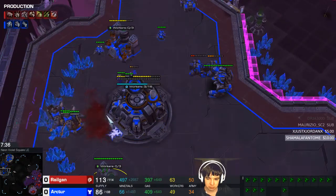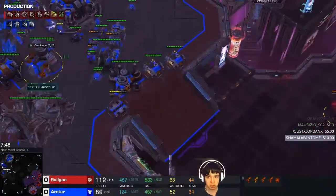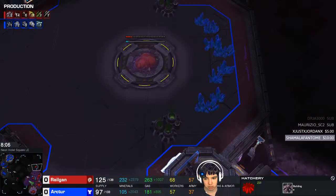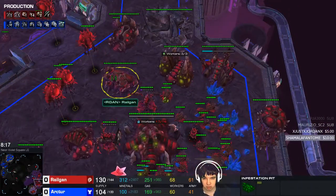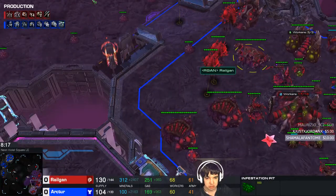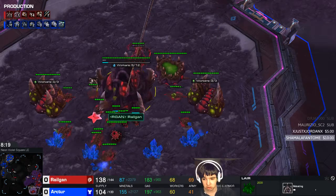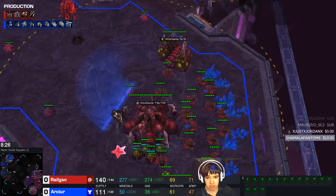If you look at the Supply, I'm a little bit ahead, and I also have more Workers. I have an army lead, but the army lead doesn't really matter that much because my Mutalisks are more or less worthless against this force — he also has a couple of Tanks. What I'm focusing on right now is expanding. I'm actually double expanding. And when I have my +1/+1 done, I also got the Infestation Pit and the Hydro Dens, so I can make the switch to Hive. The Infestation Pit is very important because with the Hive I can get Vipers and Brood Lords. I already have the Spire, so the Brood Lord is a natural transition. And I usually have a lot of excess gas because I'm mining a lot of gas.